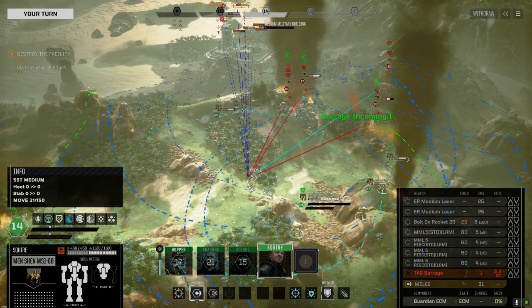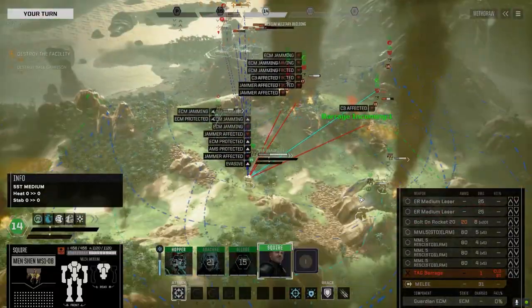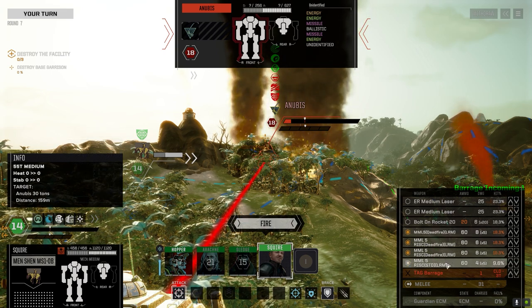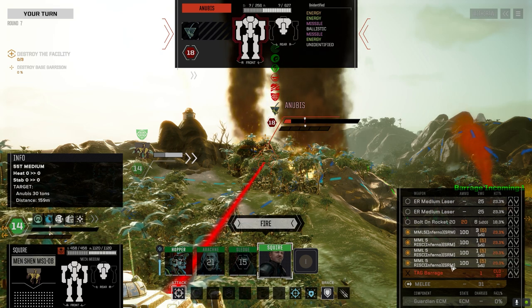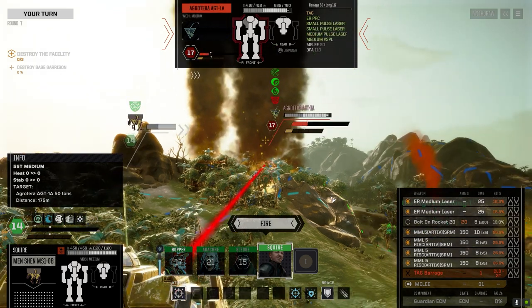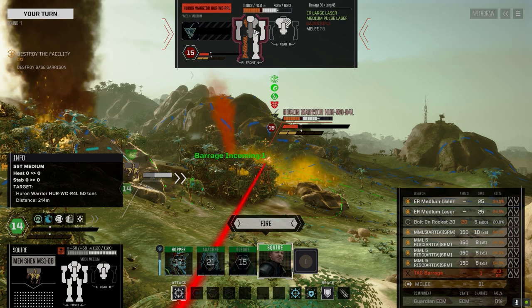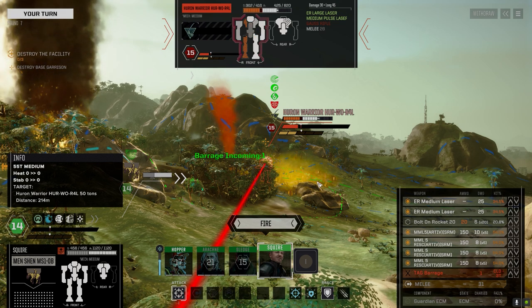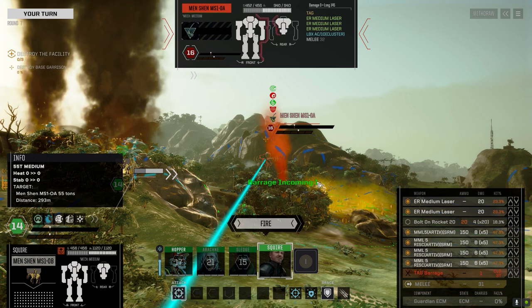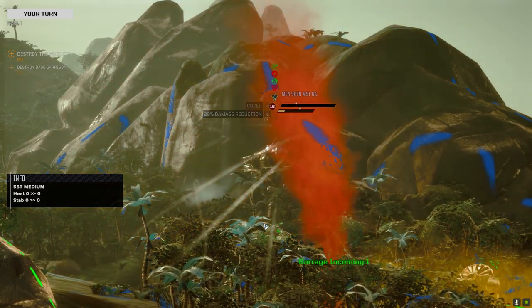Alright Squire, ready for war - you're here to fight so let's do some fighting. Let's see what we got. Switch all these guys to SRMs. Artemis - actually not that bad on the Anubis. What else - Agro Terra, Huron Warrior. He's going to get hit by the barrage anyway - probably not going to kill him, but he doesn't have his Gauss rifle anymore. This guy looks like a pretty good shot - he's got an LBX-10 too. Let's fire at the Min Shen.